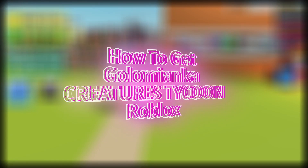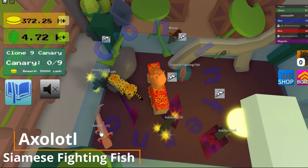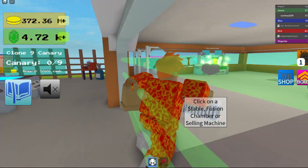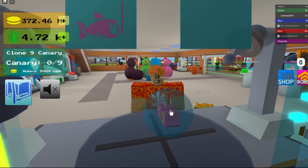Today I'm going to show you how to get the Golem Yanka. First, you get your axe, and then you bring it over to the fusion chamber — and that's how you get the Golem Yanka.